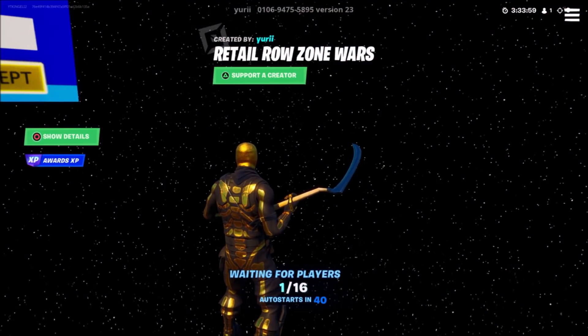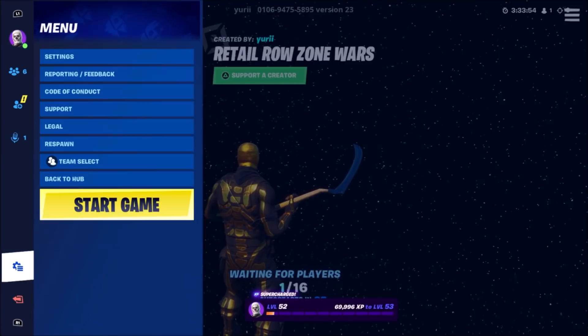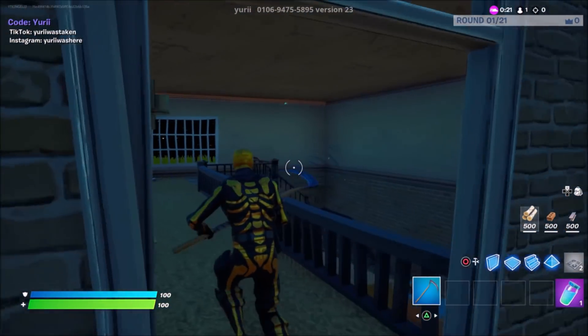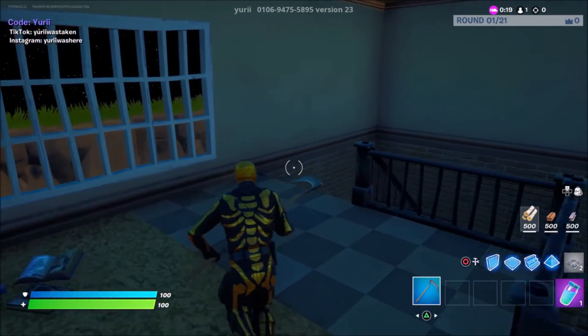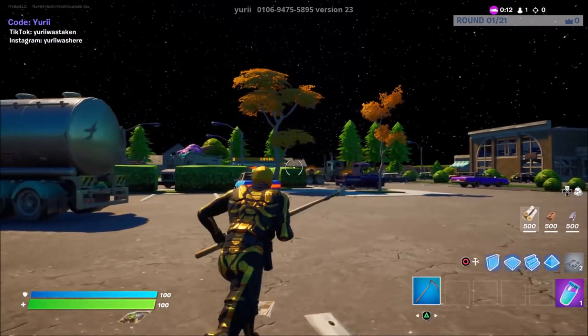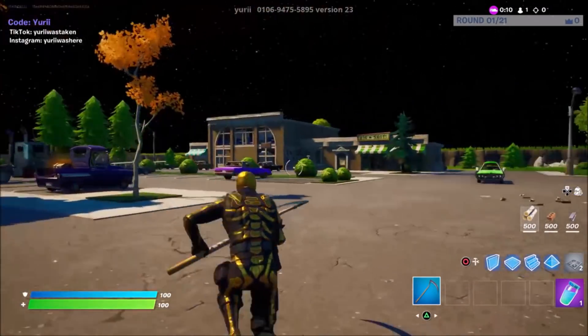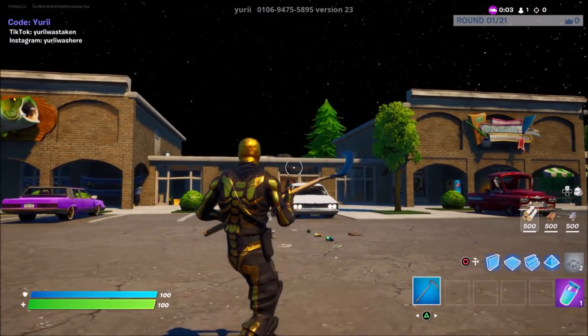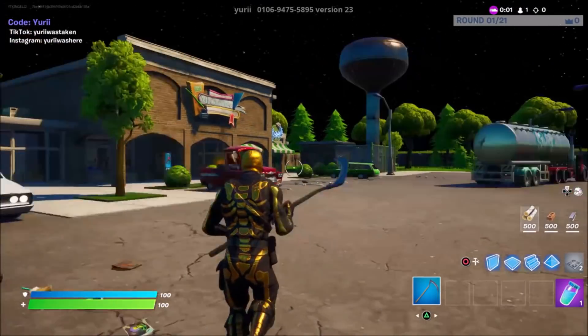As long as you verify that you're in version 23, either wait for the auto-start to begin the game by itself or go into your settings and press 'start game'. After a few seconds you'll see a countdown, and once it goes away the game will start. You'll then be spawned onto a random location around this island.